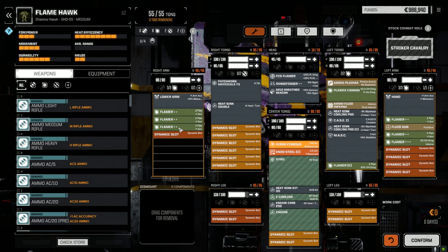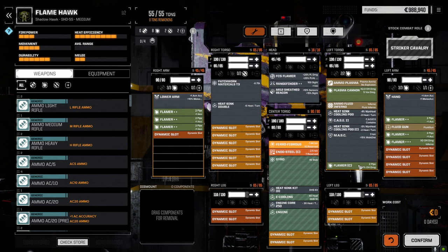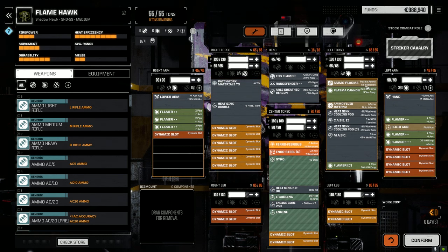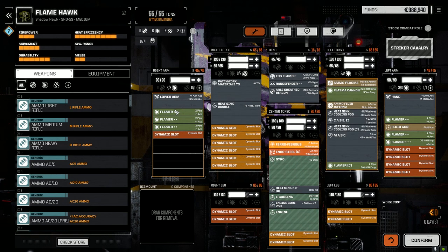I managed to buy a couple more double-plus Flamers in the store, and we had the triple-plus Flamers in storage. Now we've got all triple-pluses and one triple-plus Flamer, and I was able to squeeze in a Clan Flamer as well. The Fluid Gun and Plasma Cannon stayed on. The Plasma Cannon showed its worth last episode where we hit for 114 back damage on an overheating mech.